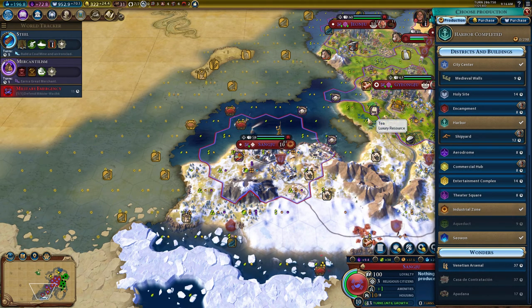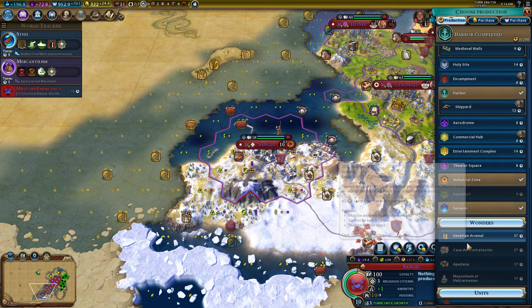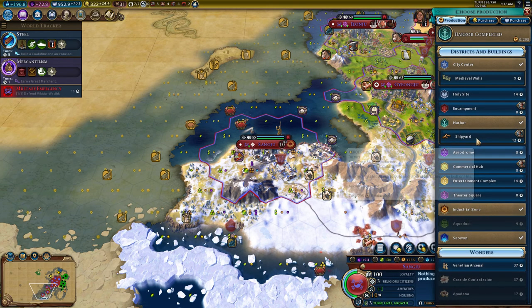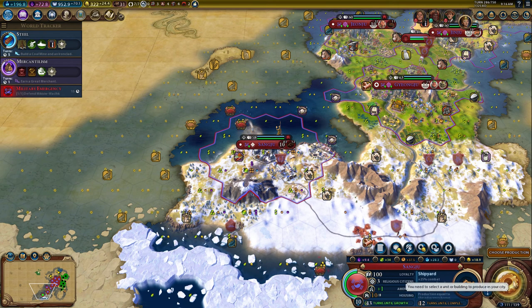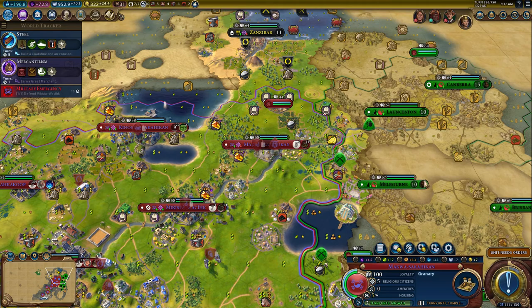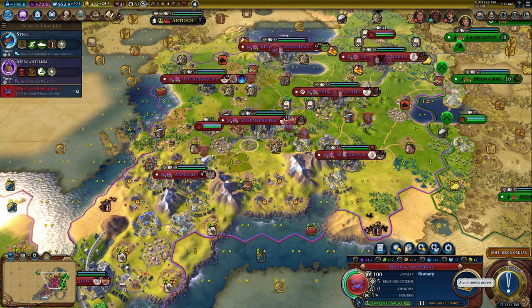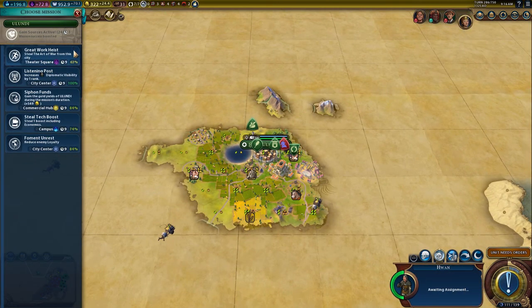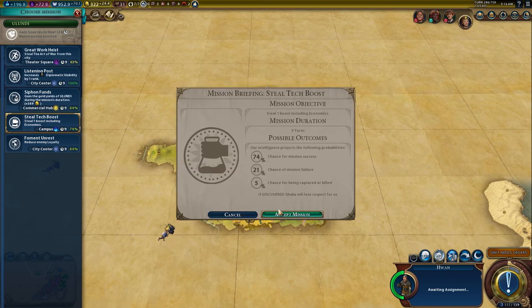Shipyard does not give us housing. We could work on Venetian Arsenal. Let's grab the shipyard for now. You just finished your ancient walls, which definitely helps. Let's go grab Granary. I think our capital will just work on builders.